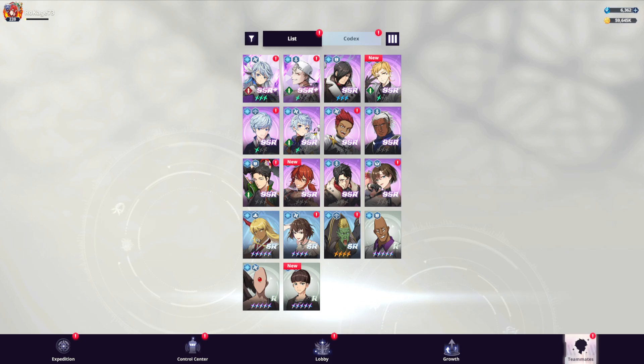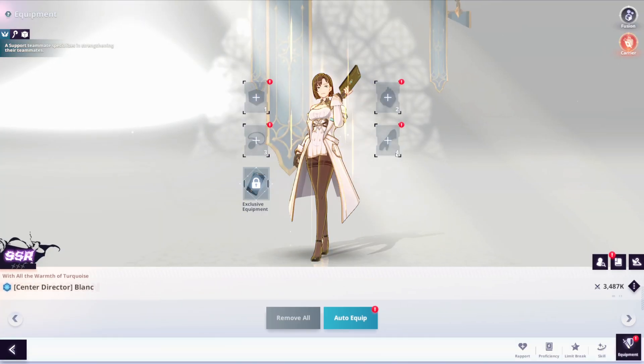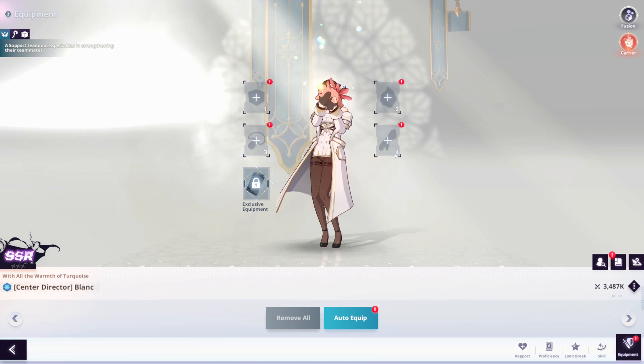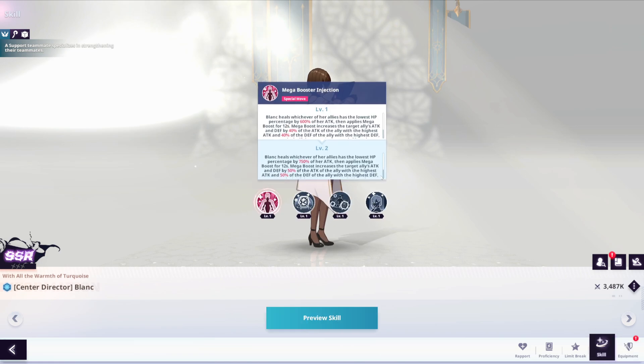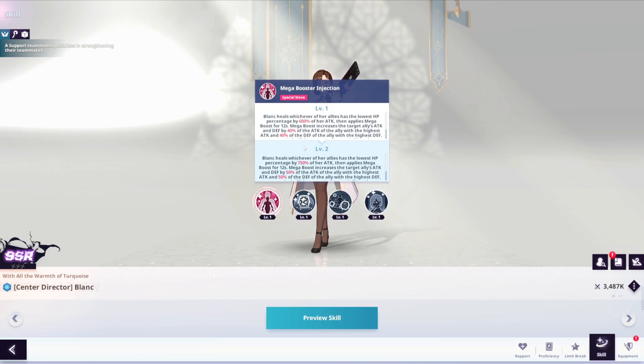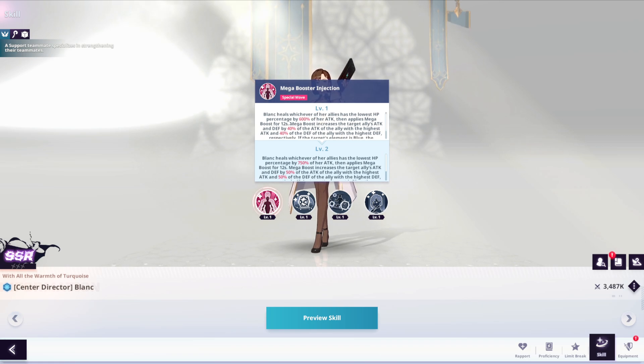Yes, I got her. I won't be summoning for her unless something changes my mind. Now let's check her out. Her special move, Mega Booster Injection, heals whichever ally has the lowest HP percentage by 600% of her attack — 600% without dupes!